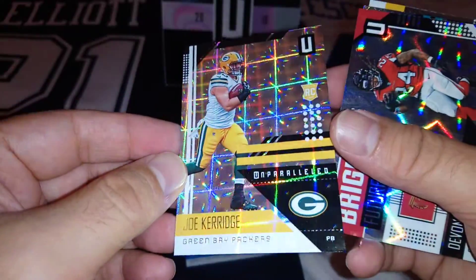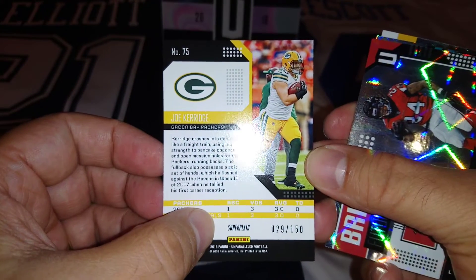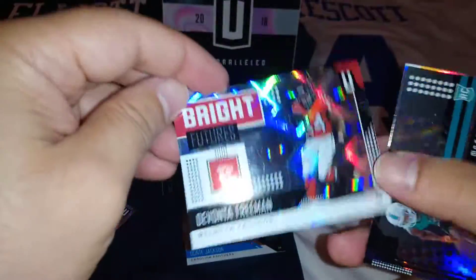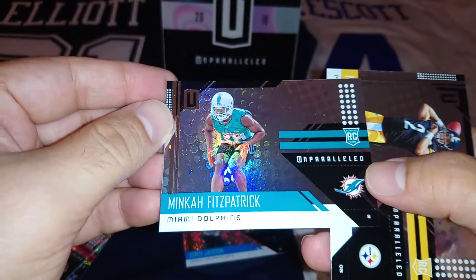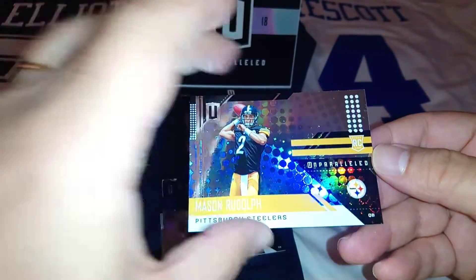Another rookie carriage — this one is a Super Plate, 29 to 150. Bright Futures insert: DeVonta Freeman for the Falcons — I like him, good player. Another rookie: Minka Fitzpatrick for the Dolphins. And finally, Mason Rudolph, rookie for the Pittsburgh Steelers.